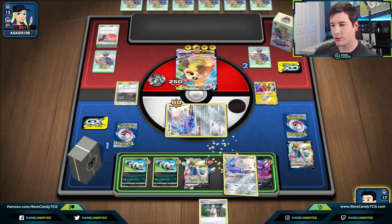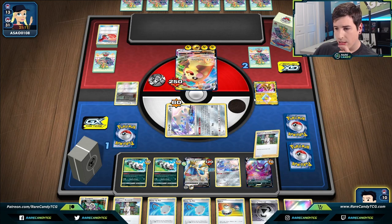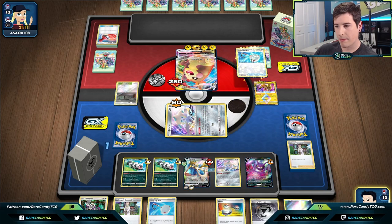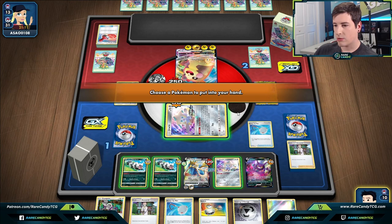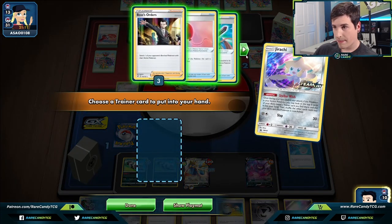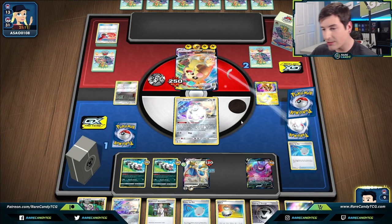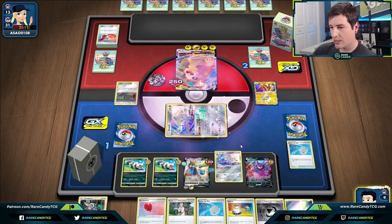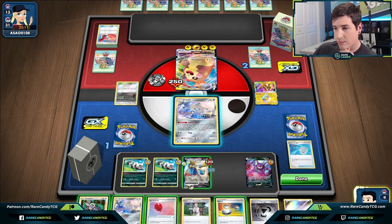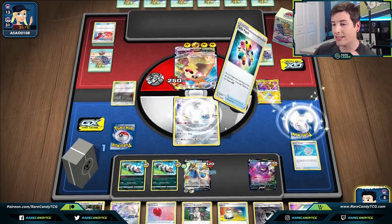We have the Coating Metal. I'm actually going to get down the Jirachi because if we draw what we need, we might need to do some Stellar Wish shenanigans back to back. We go for Research — we don't get the Metal Saucer, but that's okay, we have another Stellar Wish. We'll pick up this guy, promote Jirachi, go for Stellar Wish again — still not what we needed. Getting a little sketchy now. We Scoop Up, Stellar Wish again and get Turbo Patch.